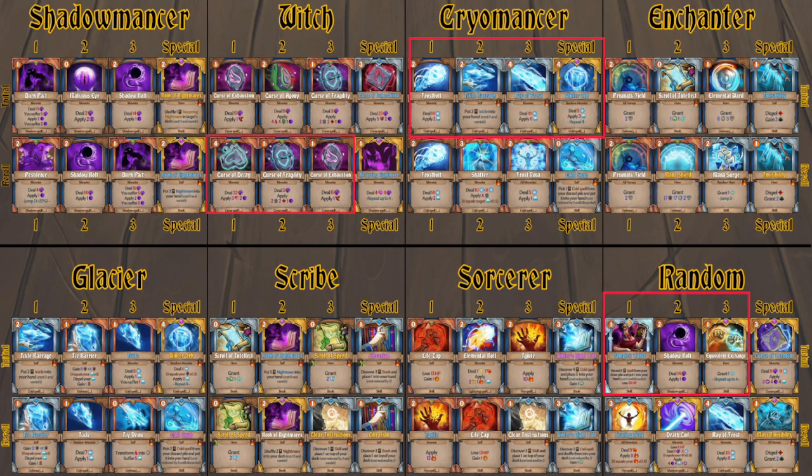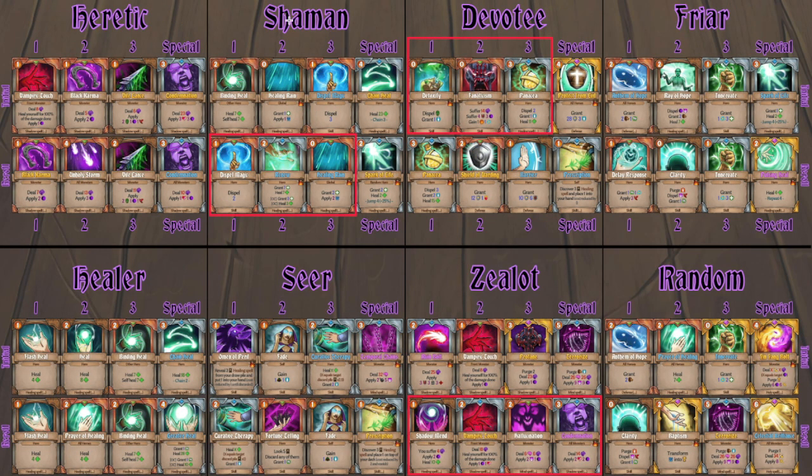For Zek, we have Vampiric Tutor on the random side, Cryomancer for the Winter Orb, and Ray of Frosty. With the Vampiric Tutor out, there's also Curse of Decay and two minor curses — I tend to build him curse-mancy in this run, though you can do either. For Muluca, I did a little healing with Shaman after a re-roll, Devotee before a re-roll, and Zealot after a re-roll. You might want to swap the Spark of Life special if you feel like you need more healing.